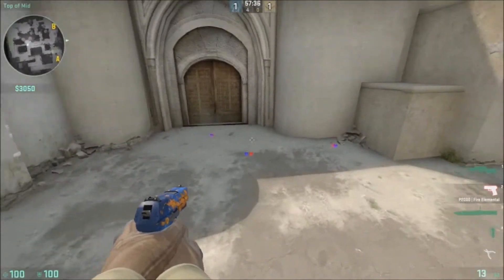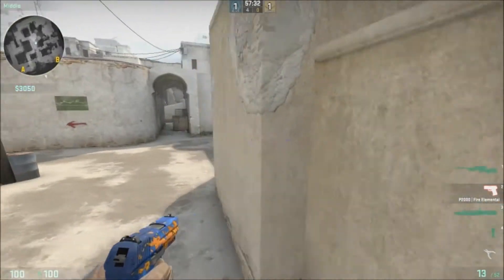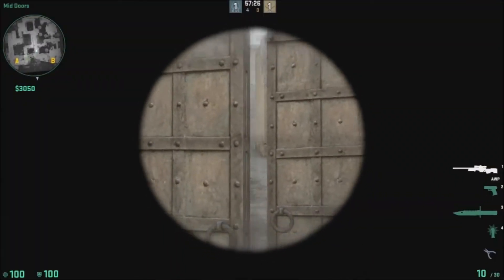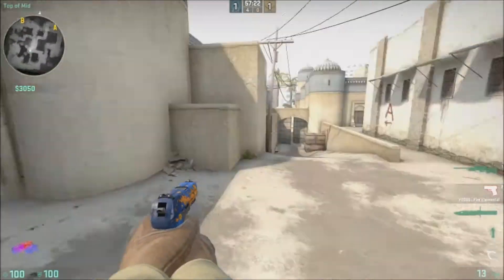And then right here, there's usually a Green Box up here in the other versions. So this part right here would be Green Box — like if you're AWPing from CT and you see a guy go over to right there, we call these Green Box. He's just right here. Or Top Right Mid — same thing.